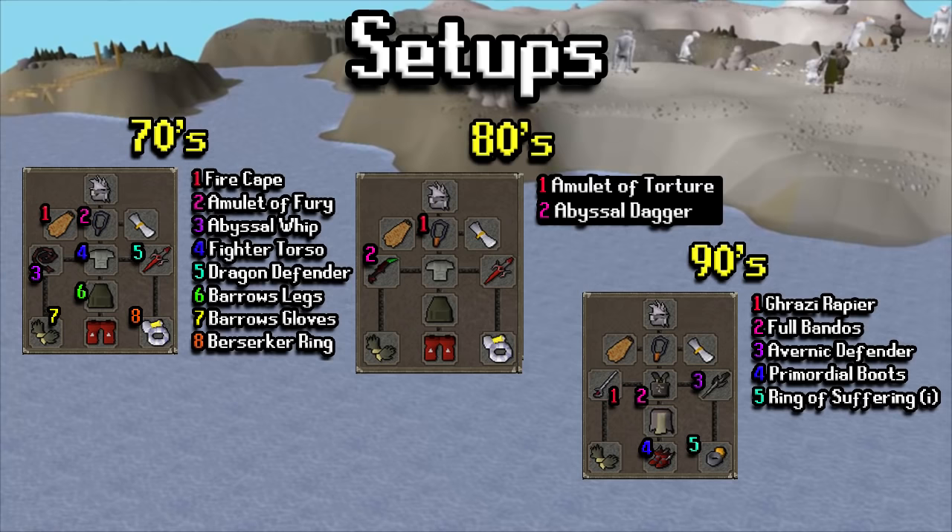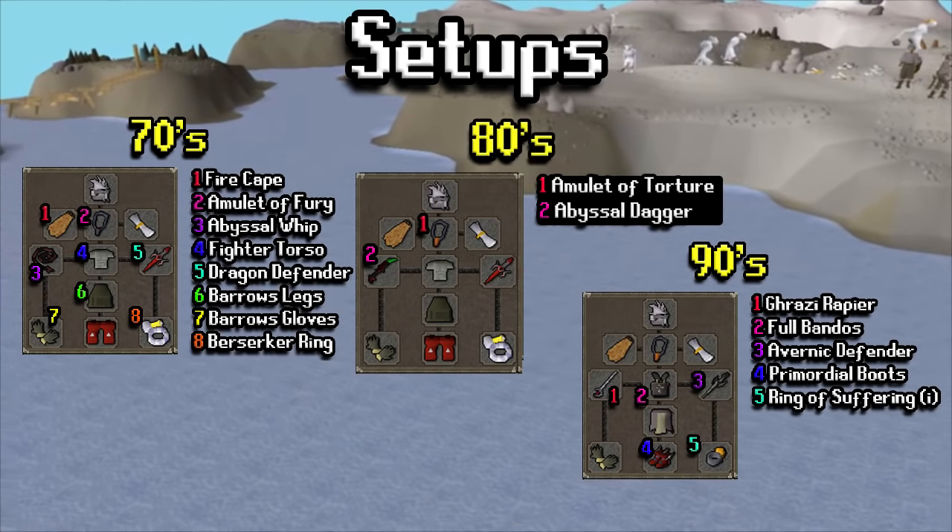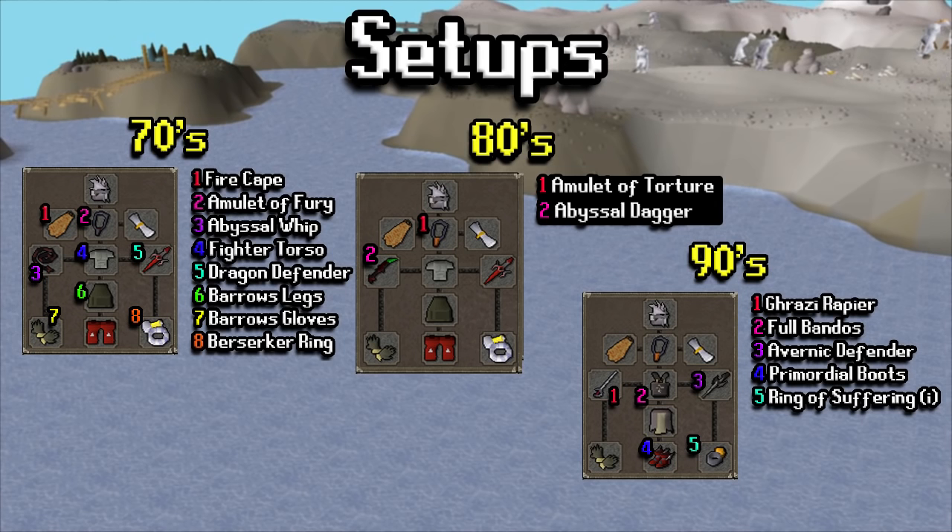The 80 setup is a bit more of a nice high midpoint. You've got the torture amulet and an abyssal dagger, which is not that much more expensive nowadays than the whip — a nice stabbing upgrade. For the 90s, there are quite a lot of upgrades from the 80 setup, but a lot more money goes into that, and if you have the means, feel free.